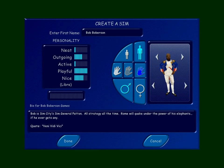So here is Super Paul's first roommate, Bob Bobberson. He's not very neat or active, but he's very playful. He said he wanted to be a small black man — I can't really adjust height, so you're an adult, and you're bald as you asked, and you got a badass beard. Bob's description: Bob is Sim City's Sim General Patton. All strategy all the time. 'No Sim Bastard ever won a war by dying for his Sim Country. You win by making the other Sim Bastard die for his.' His quote: 'Vinnie Vidi Vici.' So maybe he'll be a military guy.